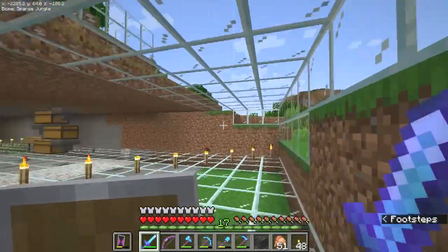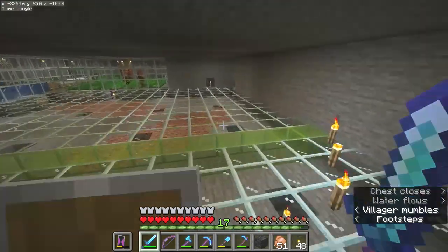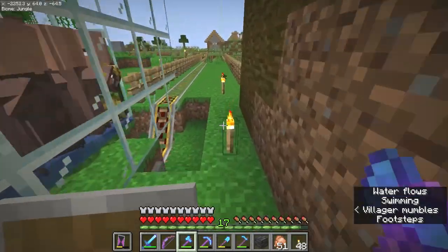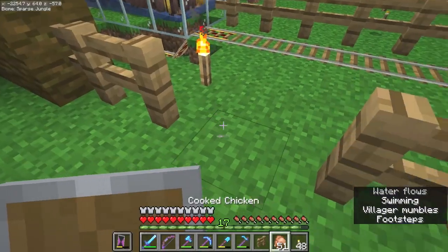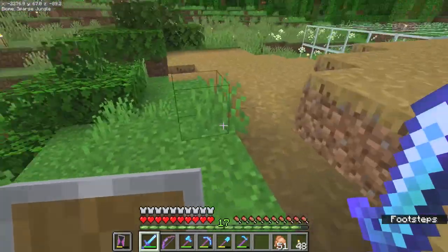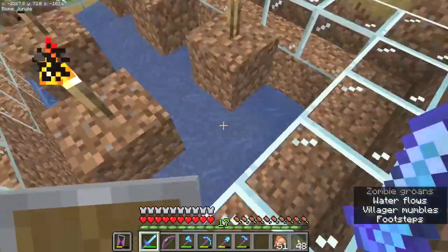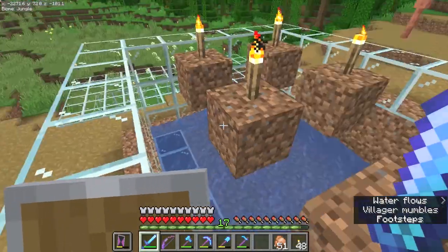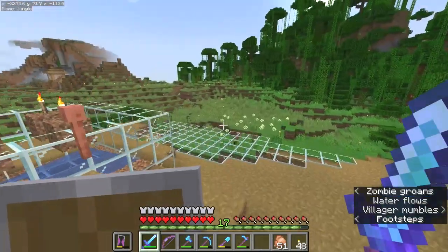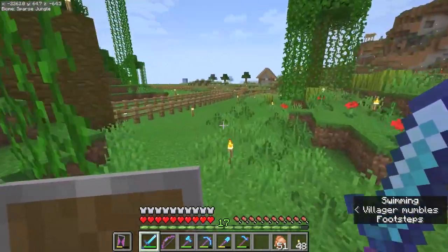Let me show you outside as well — the iron farm is kind of working. All the spawn wood places I've changed to either glass or tilled dirt. Almost fell in there! This is where the iron golem spawns — it suffocates and the drops go in there. This place looks different now, and I've got both the villager breeder and the iron farm done.